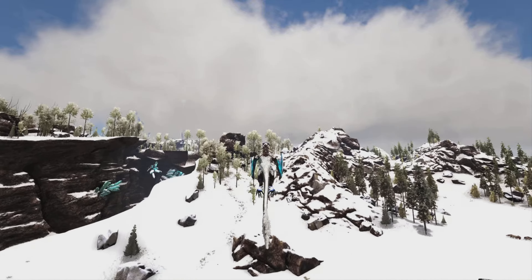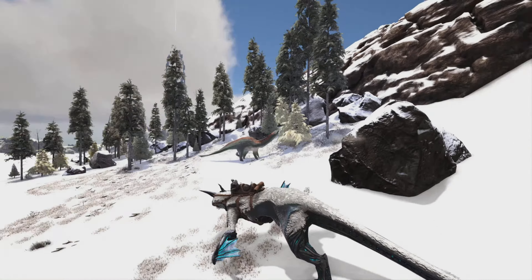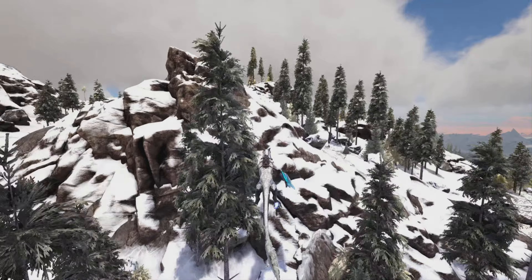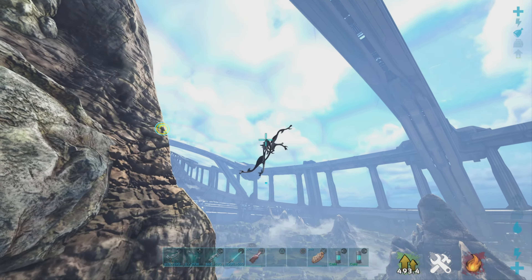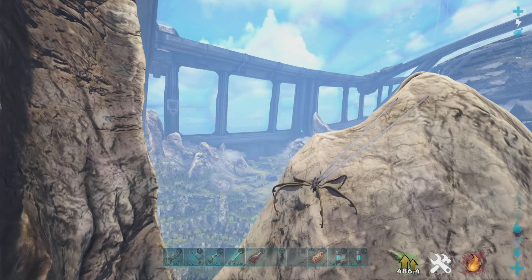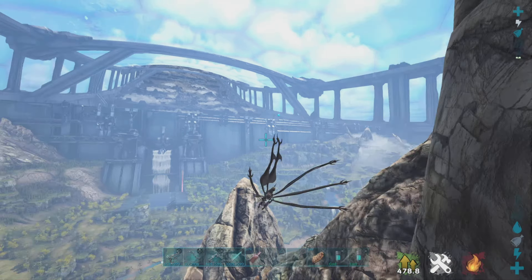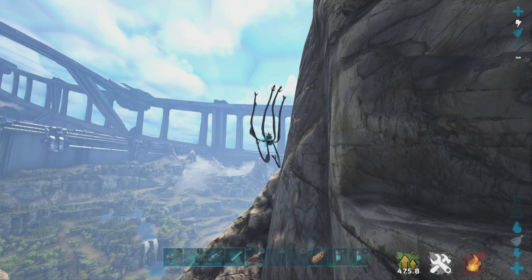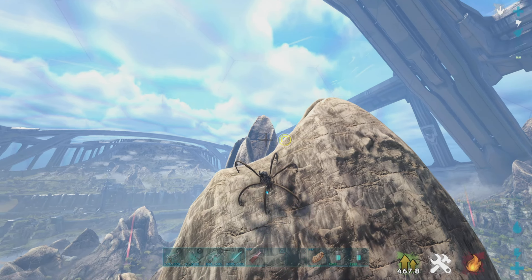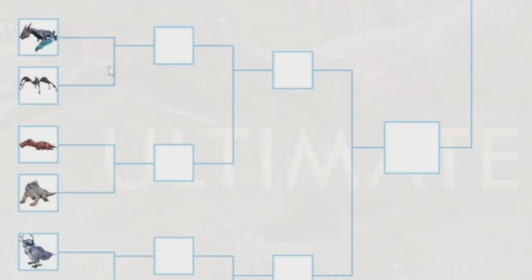We have the Managarmr versus the Bloodstalker — probably one of the hardest matchups yet. The Managarmr can run insanely fast, jump and dash forward, and has Ice Breath to freeze and kill things. The Bloodstalker lets you swing around like Spider-Man at insane speed, and you can use tools while riding it. It's personal preference, but I like the Bloodstalker a little more. With the nerfs on the Managarmr's stamina, the Bloodstalker lets you swing around really fast, climb walls, and pull stuff in. It just barely beats the Managarmr, but the Bloodstalker is going to win.